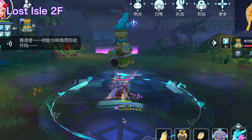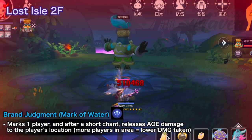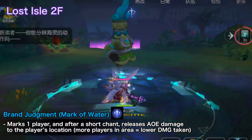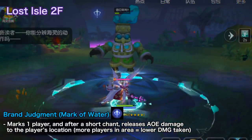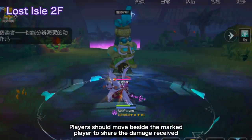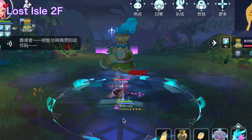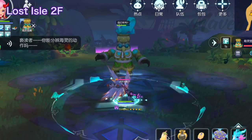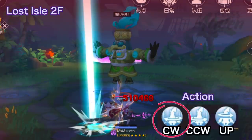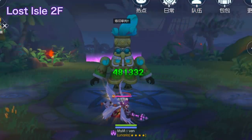The second skill is Brand Judgment, which activates the mark of water. It marks one player randomly and after a short chant, releases AOE damage to the player's location. The more players within the area, the lower the damage received. So all players should move beside the marked player to share the damage received. In this clip, after the chant ends, the Sea Spirit Totem used the first sacrificial action, which is a clockwise rotation, and my character received huge damage. Good thing she has an anti-fatal buff to prevent dying.